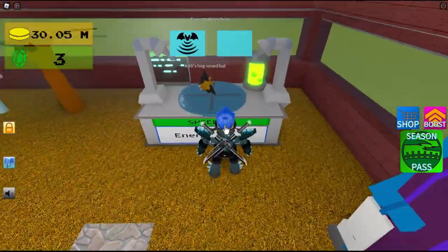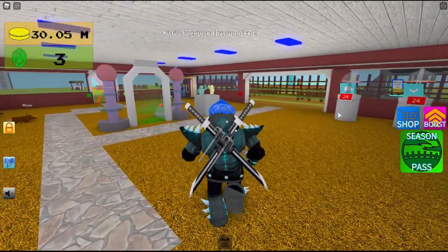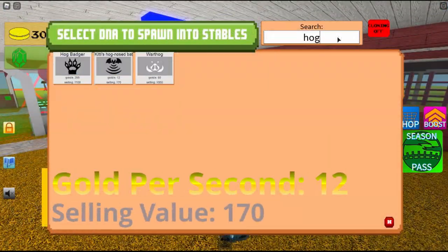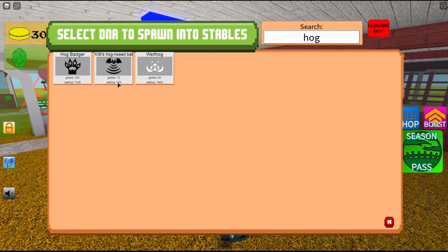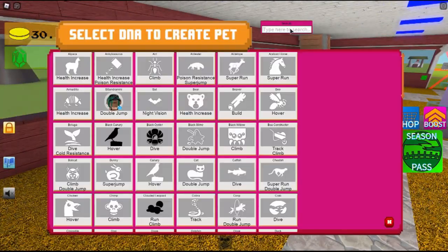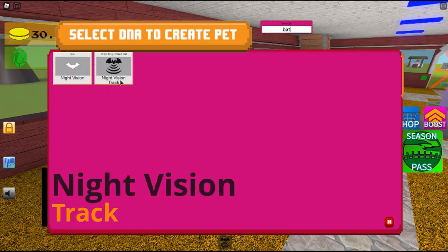And there's your Kittyhog-nosed bat. The stats on it: it gives you 12 gold per second and a 170 selling value. The skills on it are night vision and track.